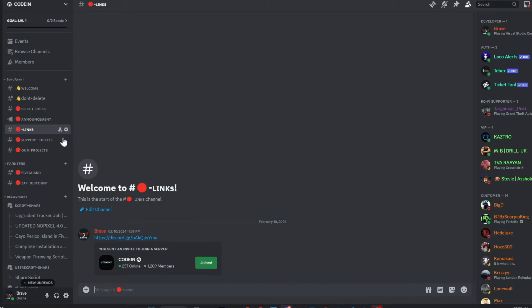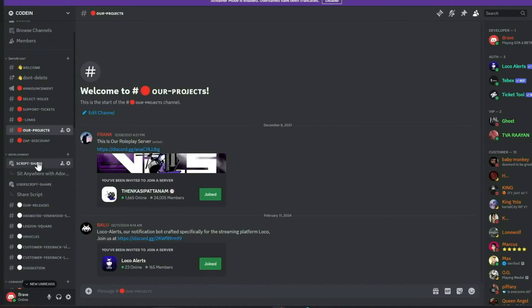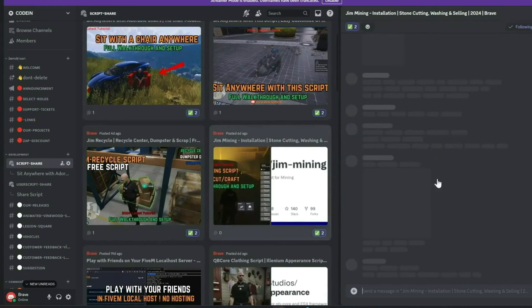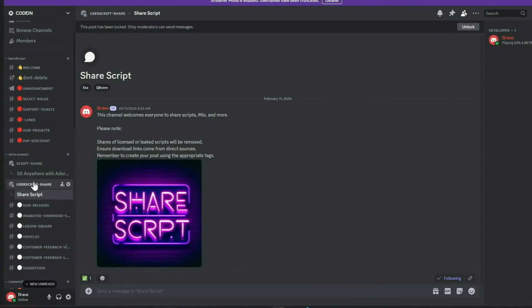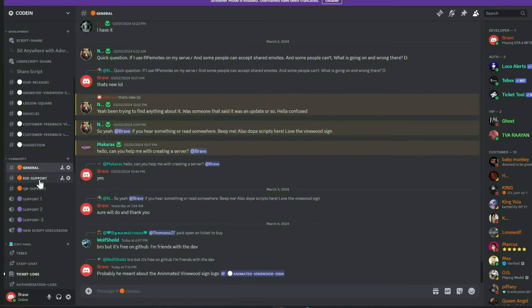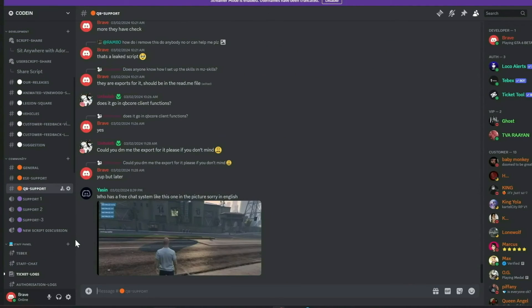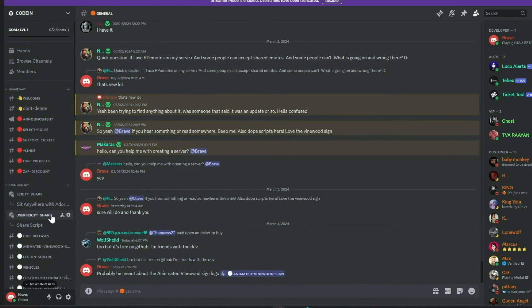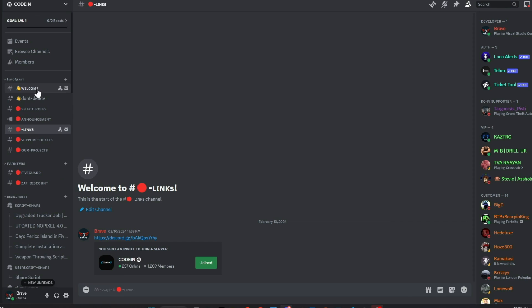I'm thrilled to announce that Coden has surpassed 1,200 active members, gaining over 200 new members in just under five days. Our community of developers is growing rapidly, fueled by new partnerships and a shared passion for innovation. I encourage you to join our vibrant community of 5M developers, which offers numerous benefits. Our dedicated staff manage support tickets efficiently, and all my video content — complete with download links — is first released in our Discord, accompanied by a notification system. Additionally, members can share free original scripts for community use. We also feature dedicated channels for general discussions, QB Core, and ESX support. Our aim is to provide comprehensive, free support and assist everyone in the community. Join us today and make a difference. Much love from the Coden team.